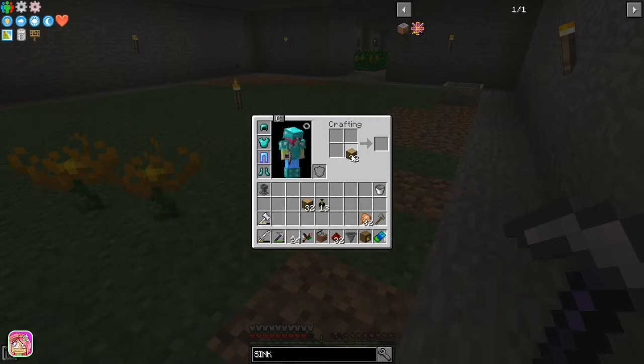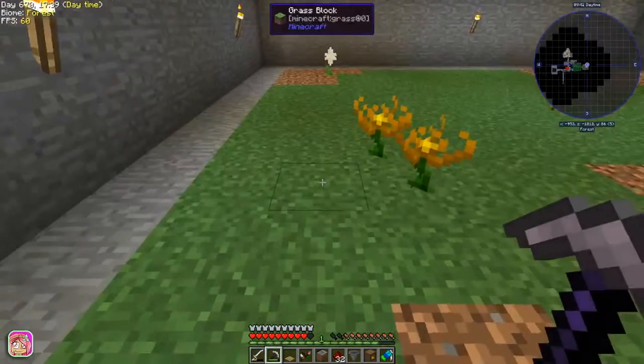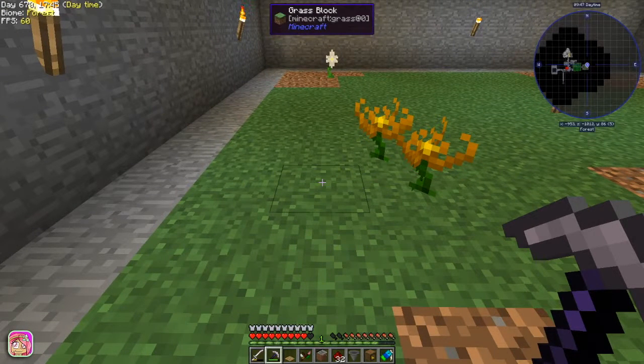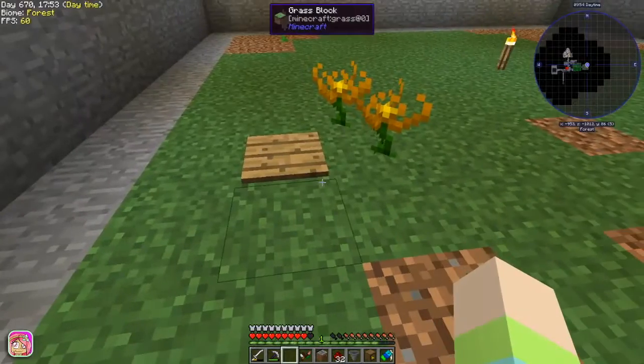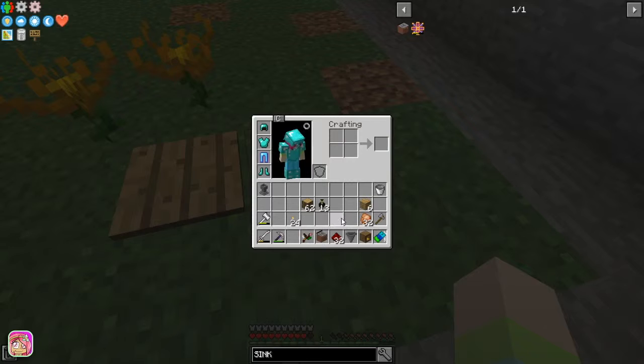I did actually get stuff prepared for this episode, which is crazy. Let's go ahead and get a pressure plate — there we go, put it there. The endo flames and manipulator are all connected so that should all work. One thing we do have to go do though — I totally forgot — is the open crate.